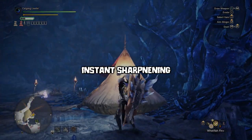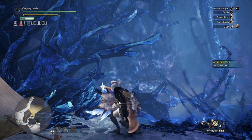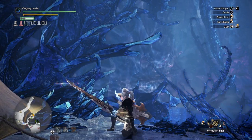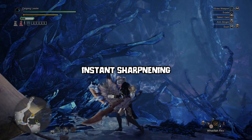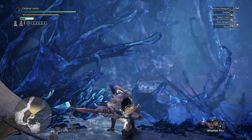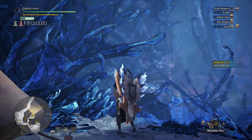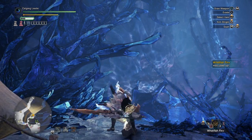The wetfish plus scales are simply a blessing for any melee user. They allow you to sharpen your weapon in only one cycle, which is instant sharpening — no speed sharpening, no anything needed, just this wetfish scale. This makes the use of protective polish so much better and easier. But that's not the best thing about them.